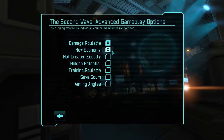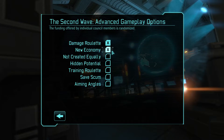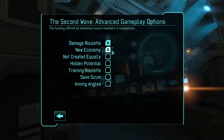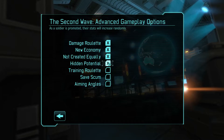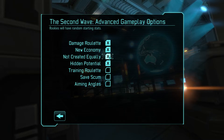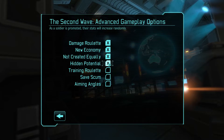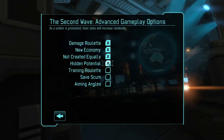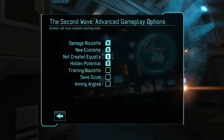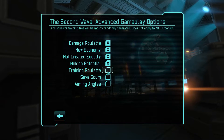We're also going to be using New Economy, which randomizes the funding that every country is going to be giving our XCOM project. As a result, the countries that we defend are going to be different than a standard playthrough. These next two options are going to affect our squad members — all of our new recruits are going to have random starting stats, and all units are going to get random stat increases every time they level up.